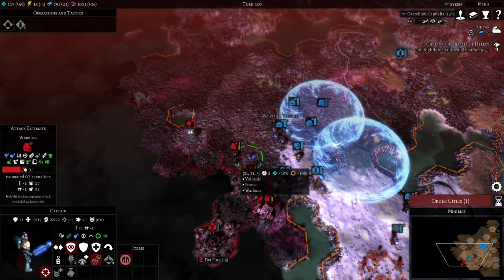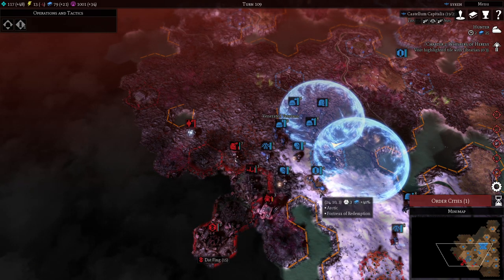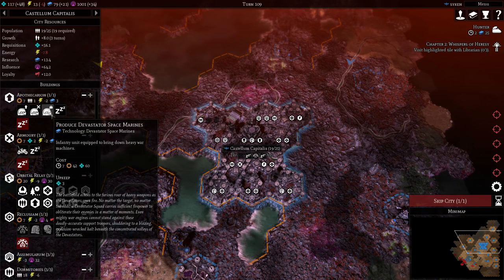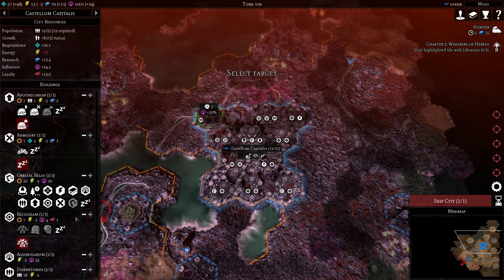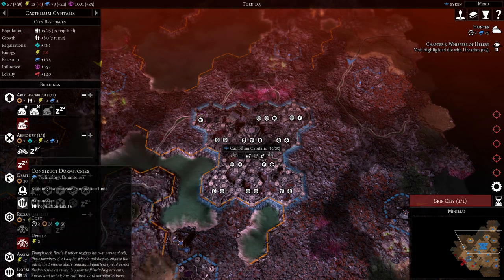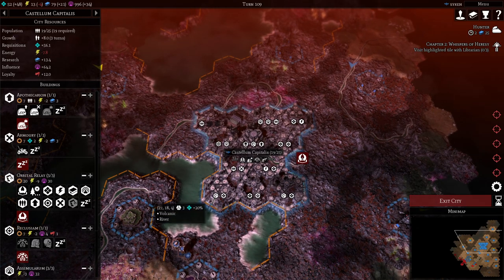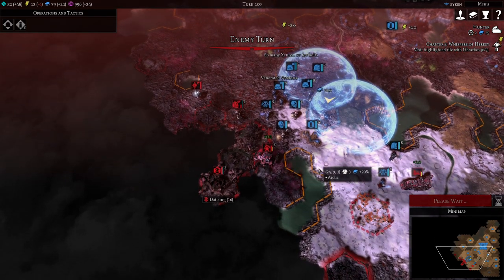Continuing to deal with the war boss — this guy is tough as nails. In the meantime, we are producing more Devastator Marines; they have been very, very good. A bit more energy. I don't want to produce that on the extra tile here — it gives a bonus to influence. We're going to get a new tile instead.